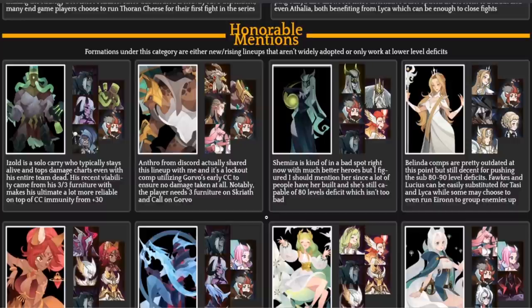Shimira has been replaced in most comps — as you start getting further into the campaign, she tends to fall off. It takes a while for her to ult, and even her damage-over-time ultimate needs better scaling to deal meaningful damage in a shorter amount of time.